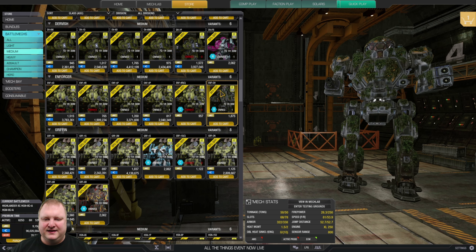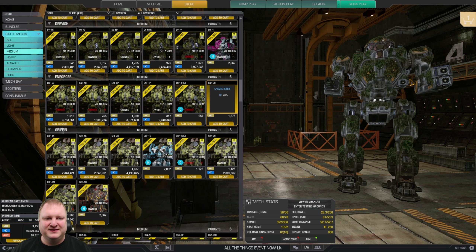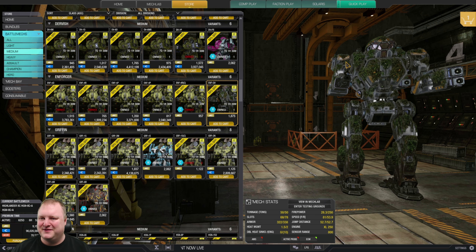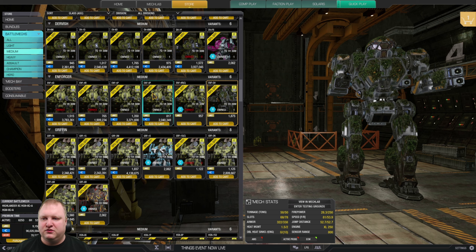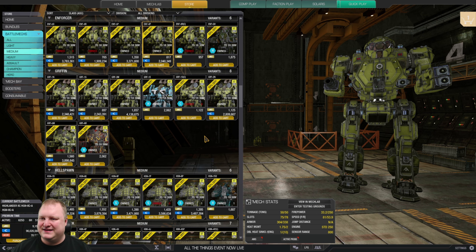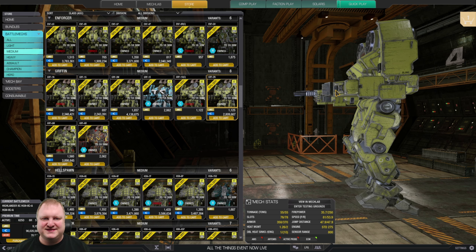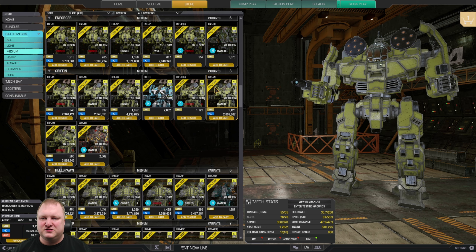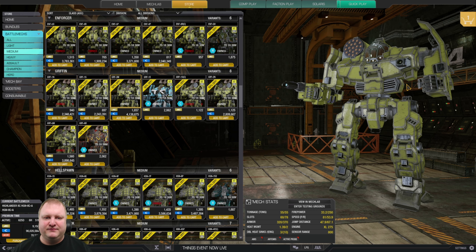Enforcer: the Ghillie is a nice hero mech — you can run it with a Gauss Rifle in the arm, some medium lasers, plus stealth on a 50-ton medium mech. If that sounds fun, give it a try. Otherwise, the Enforcer 4P can run an AC20 and four medium lasers. Griffins: very simple — the Griffin 2N is the best one here. It can run quad SRM6, quad Streak 6s, MRMs, and whatnot, all with ECM. Play it with an XL engine — the arms are good shields. Also good: the Griffin 3M, which is basically the 2N without ECM with weapons concentrated on the right-hand side.